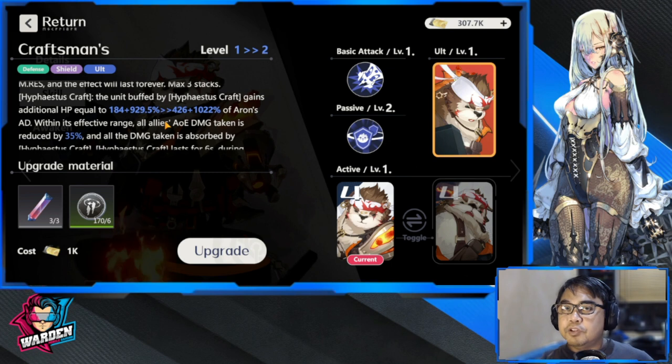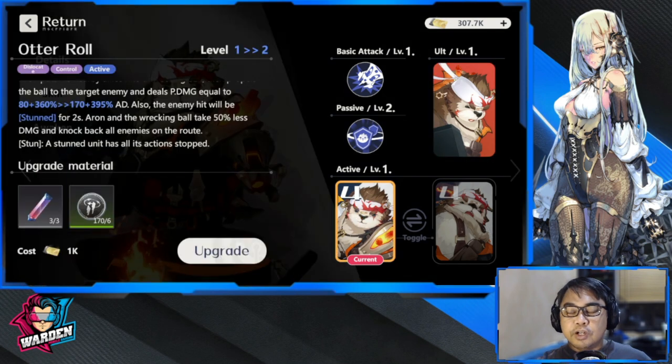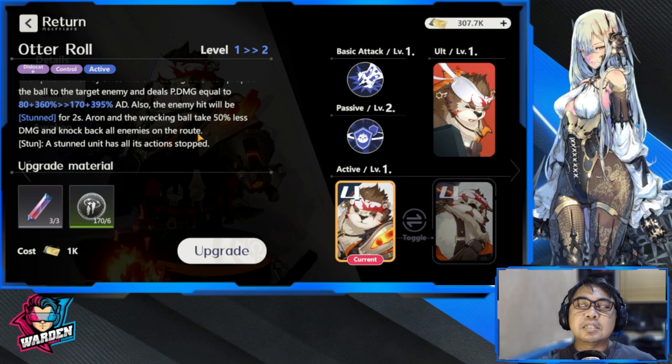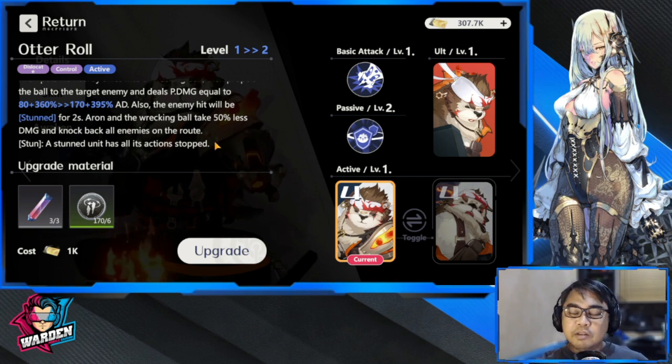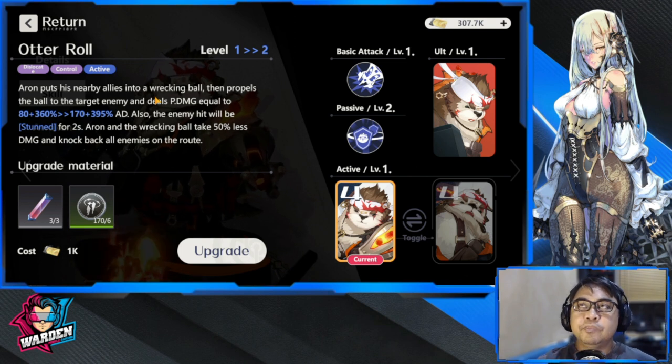Passive first, ultimate second. The third priority is the active skill — the Wrecking Ball. It is third because whether it's at level one or the ultimate level, you're still going to have the Wrecking Ball effect. Aaron puts his nearby allies into the Wrecking Ball.